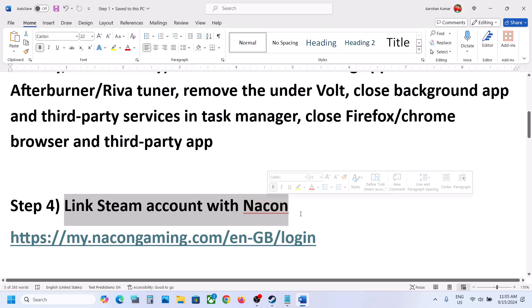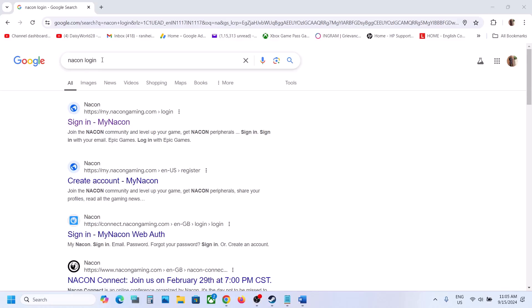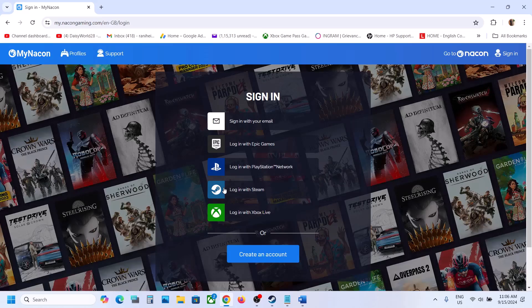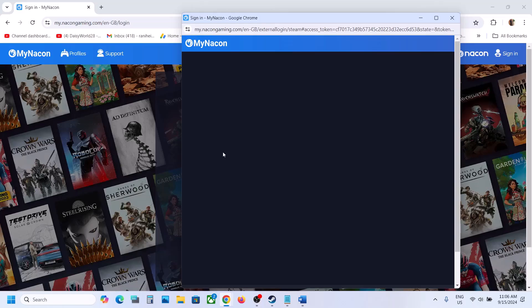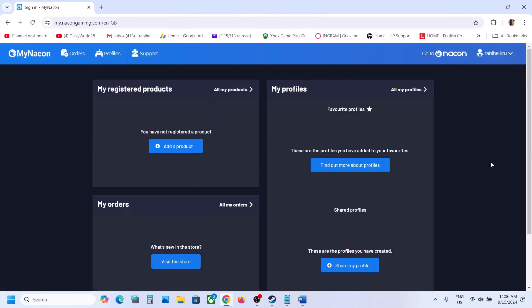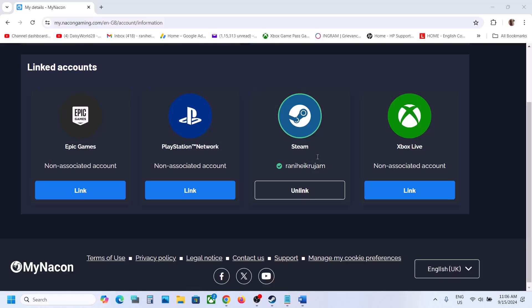The next step is to link your Steam account with Nikon. Go to your browser, type in 'Nikon login', and go to the login page. Here you will see 'Login with Steam' — click on it. You will see your account; click on 'Link Account'. Once linked, go to Profile and then 'My Deed' and you will see your Steam account is linked. Now launch the game and check.